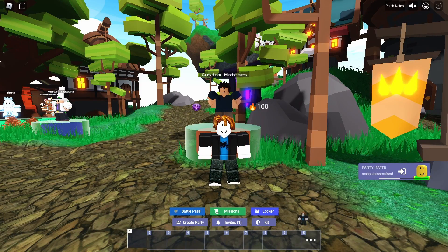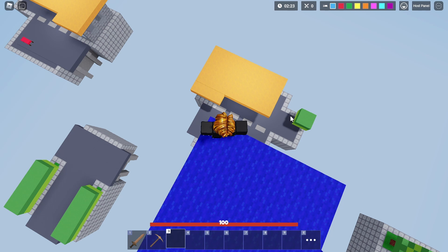Hey everyone, Kalykes here, and today I'm going to be showing you guys a glitch that allows you to double jump and reduce fall damage. So right now, I am way above the map, as you guys can see, and if I jump down, I'm obviously going to take fall damage.